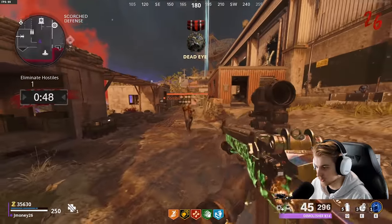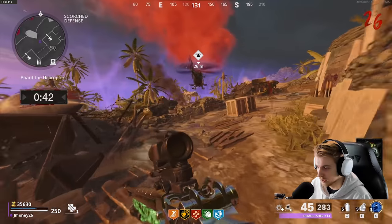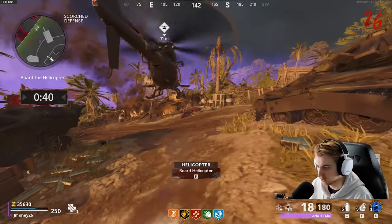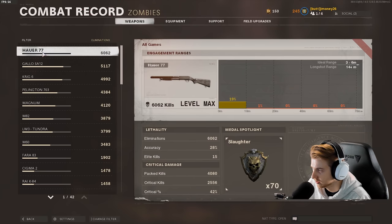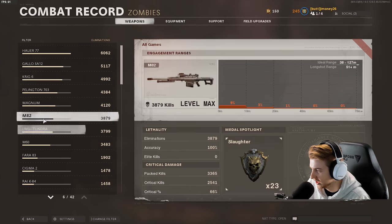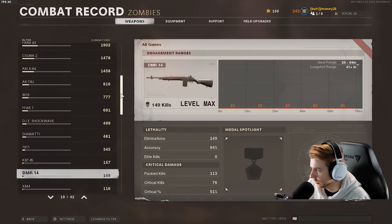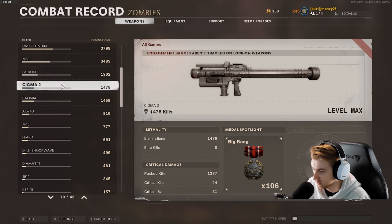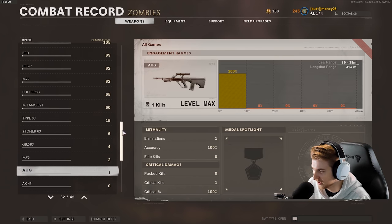There's always one straggler — there he is. Exfil at round 26 too — it was meant to be. So I've only played 65 games of Zombies. I got two days, seven hours into it. I don't think it says what your best round is — that's so weird. The Pellington's like my fourth best gun. Same with the M82 and the Tundra right behind it. I have 1,400 kills with the Sigma and I played one game with it.